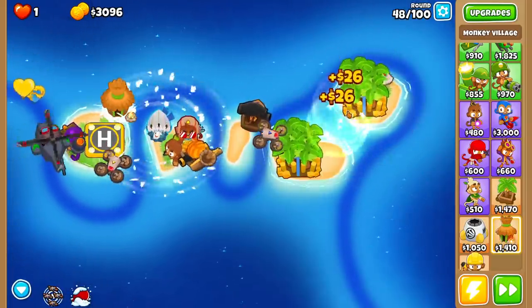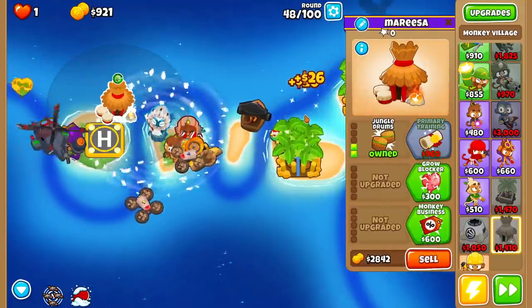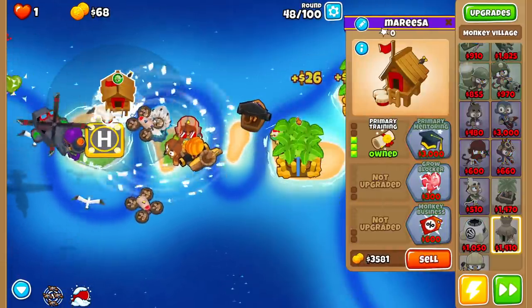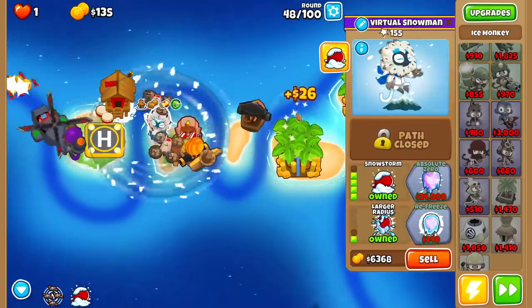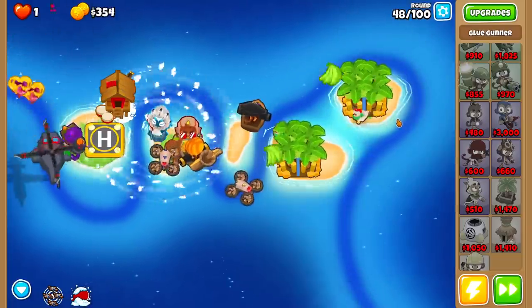So now we have a village supporting my ice tower, which I can use to then get primary training on him to make his range even bigger, and to power up my glue. Freaking sweet, baby.